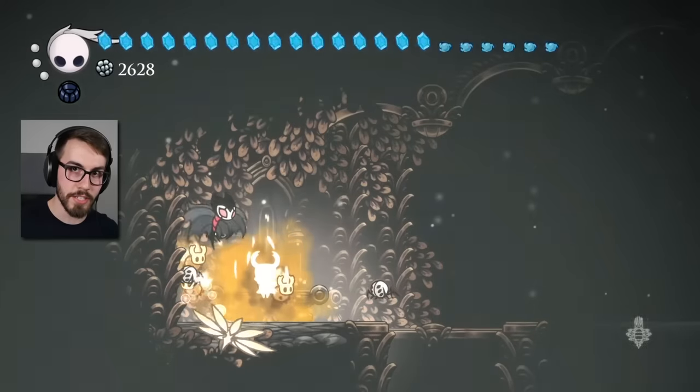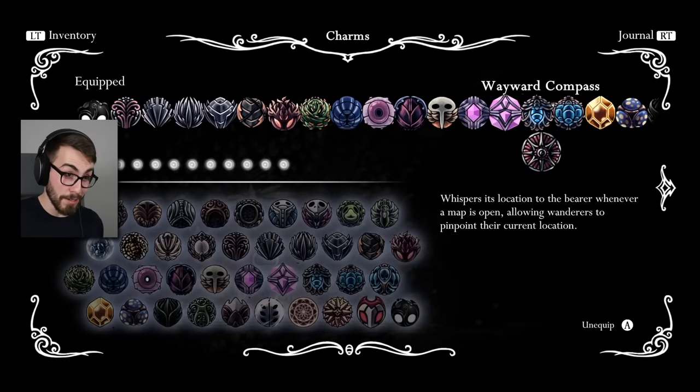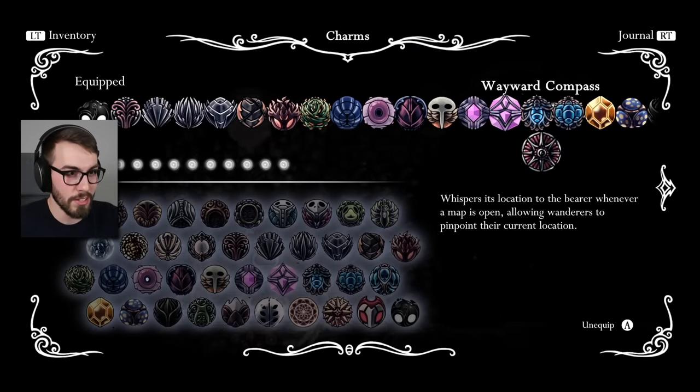Alright guys, so there you have it — equipping every charm in Hollow Knight. Things got a little bit crazy, not gonna lie, but that was a lot of fun. Now, if there's anything that I didn't do with this mod today that you wanna see me do in the future, I'm cool with revisiting it in a future episode, so leave any requests down below. And if you have any other mods you want me to try for Hollow Knight, leave those down below as well. Thank you so much for watching. And if you wanna check out another one of my videos, how about this one right here? Yeah. Wow, what a good video that is. Sweet.